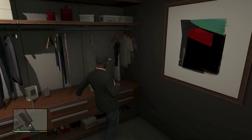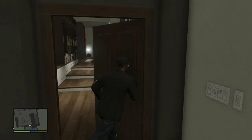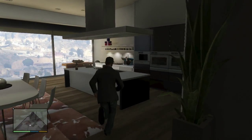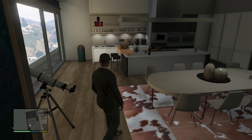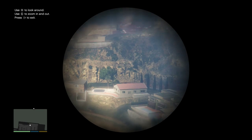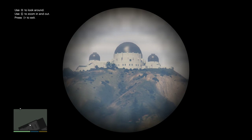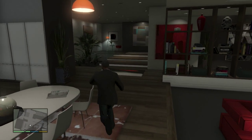I also cannot change clothes, which is pretty weird. I hope this gets fixed because I don't want my two million dollars to just disappear. One thing I can do is look through this telescope, and that's about it — that's all I can do. Pretty freaky little glitch right here.